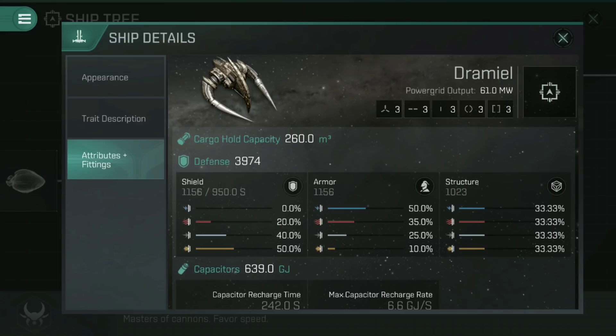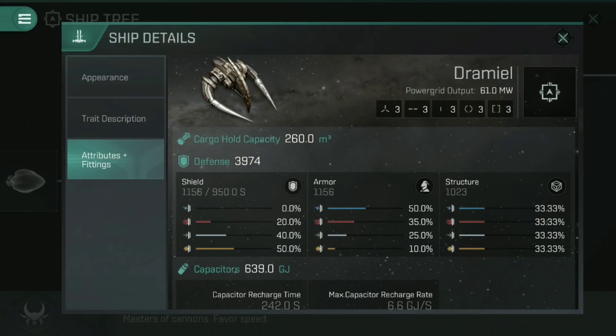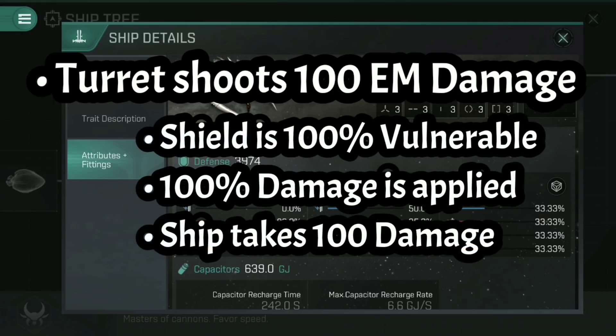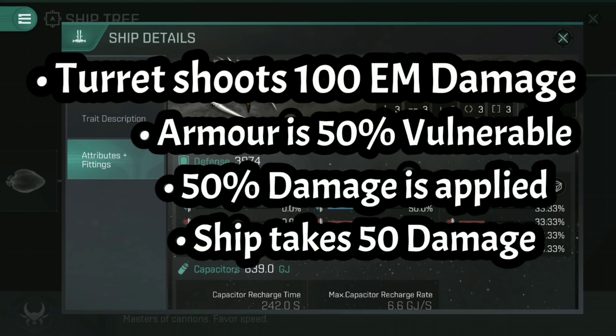An important way to think about this is to understand that the resistance also implies a vulnerability. Where the shield has 0% electromagnetic resistance, that also means it has a 100% electromagnetic vulnerability. On the armour, however, the 50% resistance also equates to a 50% vulnerability. So if someone were to shoot at you with a weapon that did exactly 100 electromagnetic damage, the shield — being 100% vulnerable — would take the full 100 damage, whereas the armour, at 50% vulnerability, would only take 50 damage.